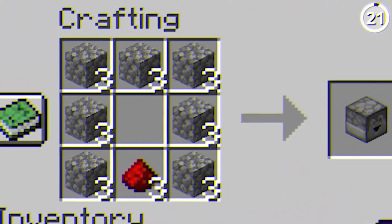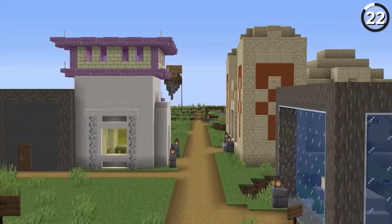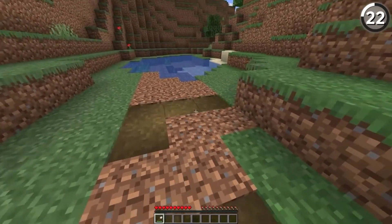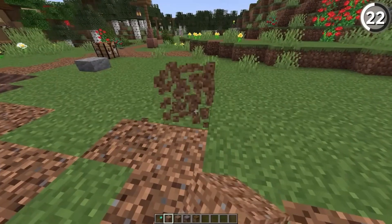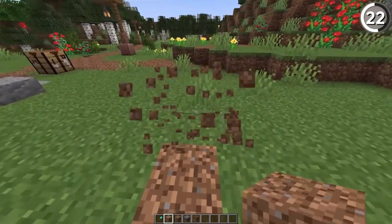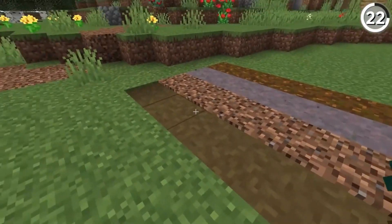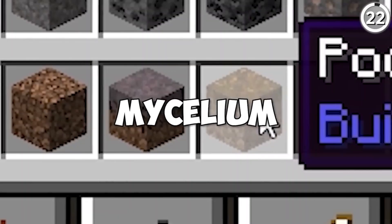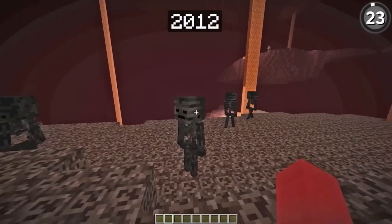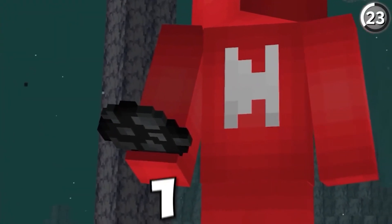Moving on to a more subtle redesign, let's take a look at grass path blocks. While they may seem insignificant at first, their redesign brought much-needed convenience to builders everywhere. No longer constrained by the need for grass, players can now create and manipulate grass path blocks with ease, adding a touch of detail to their roads and pathways.